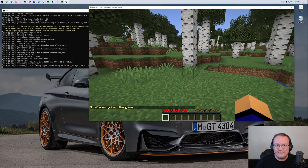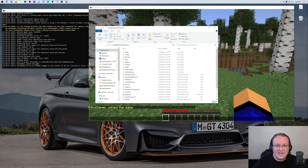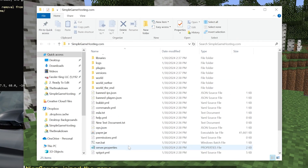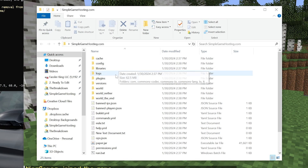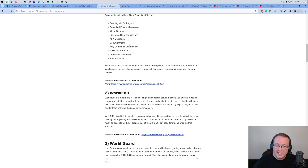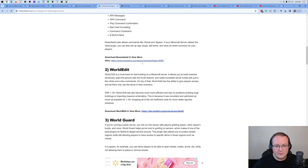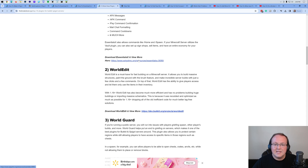Now, how does this relate to adding plugins? If we go back to our main server directory — where our paper.jar and run.bat files are — we have a plugins folder. To add plugins, just download them and place them in that folder. You can download plugins from the description, or from Spigot, the Bukkit website, or Modrinth — those are the three most popular places to download plugins.